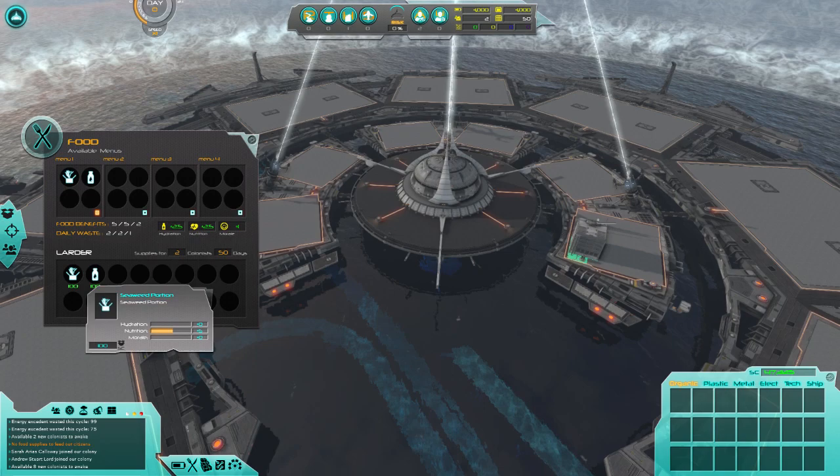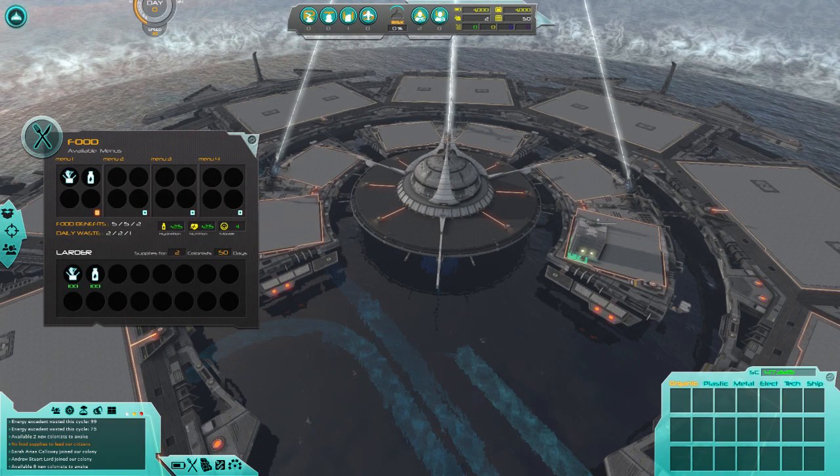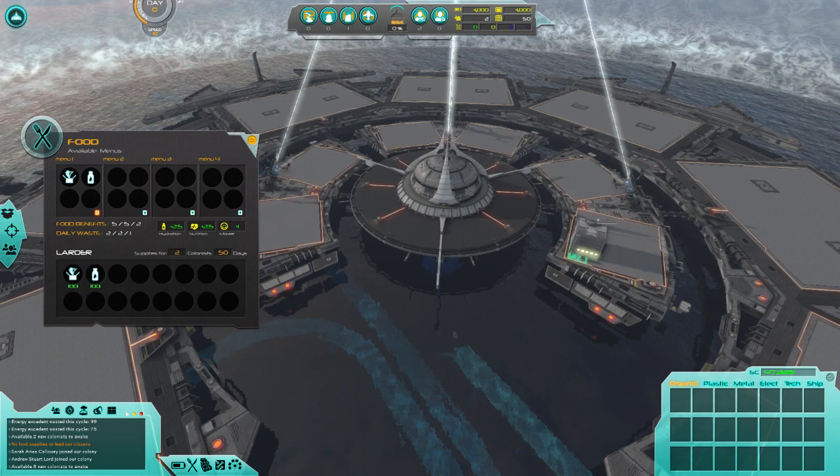But now that I have the larder actually stocked and a menu set up and activated, our people are fed — either 25 or 2.5 hydration and nutrition per day. Our morale goes up by 1 per day. There are food benefits and daily waste values. Essentially our people are no longer starving to death and no longer unhappy.